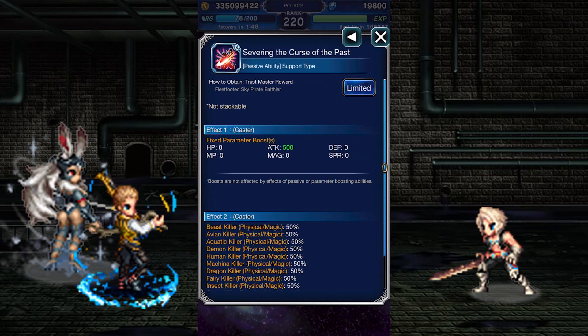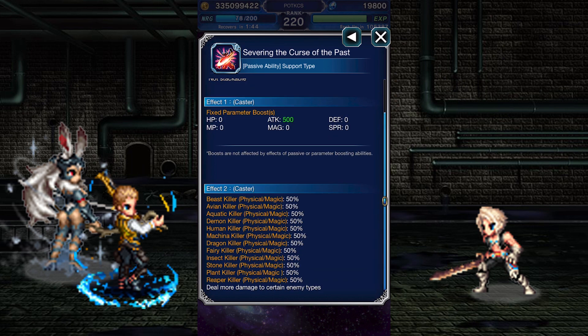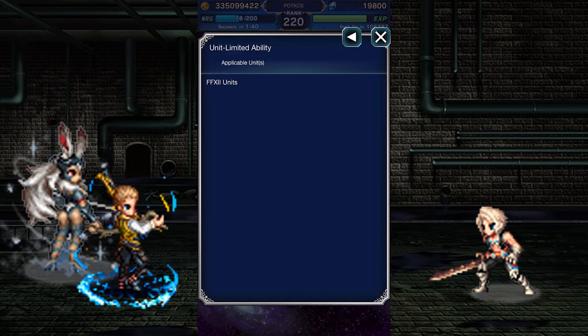Fleet-footed Sky Pirate Balthier's Trust Master reward is a materia you've seen before, boosting your unit's attack by 500 and giving them a double killer against all species. It's an excellent materia, but limited to units from the owner's game, Final Fantasy 12.